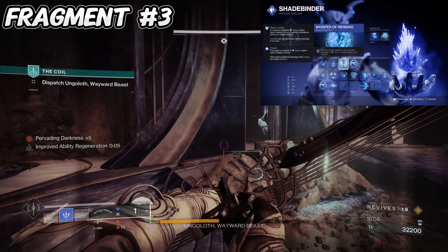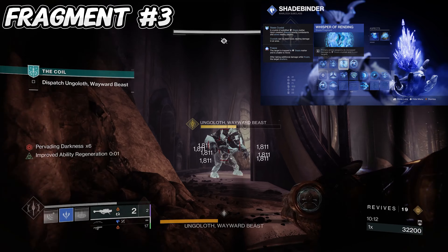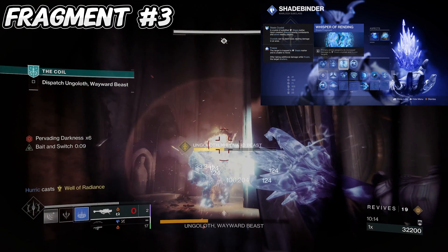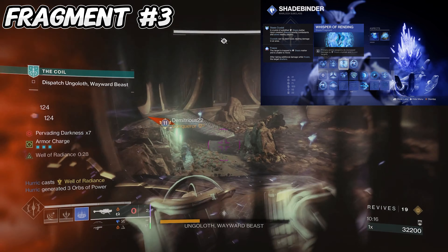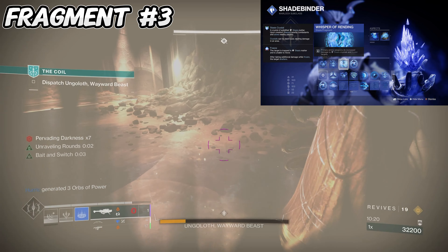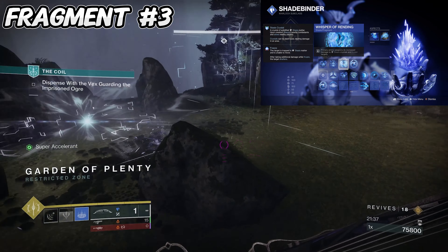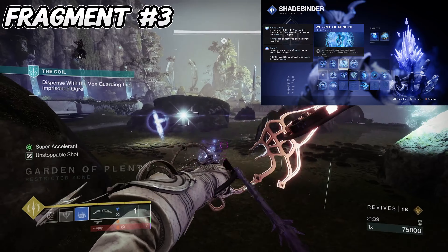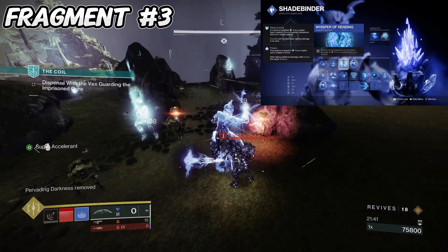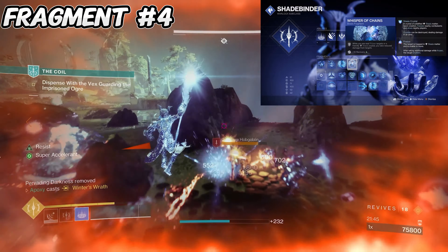For the third fragment we have Whisper of Rending — primary ammo weapons do increased damage to stasis crystals and frozen targets. Basically with your bow you're going to be able to one-shot stasis crystals instead of having to shoot them multiple times, which makes it easier to break crystals and do a bunch of damage. Especially when you're throwing down five different stasis crystals with Hail Barrage, you don't want to have to shoot each one twice.